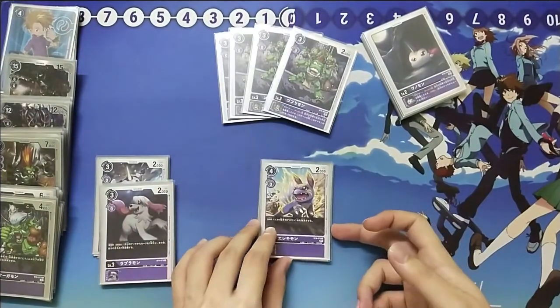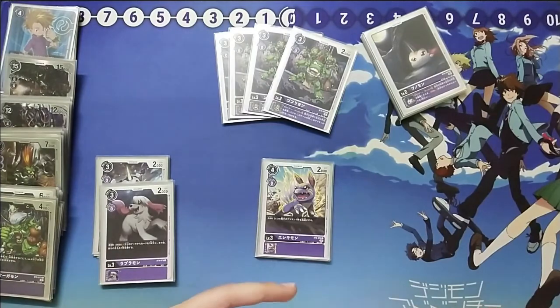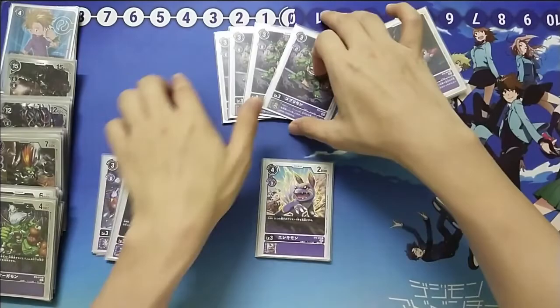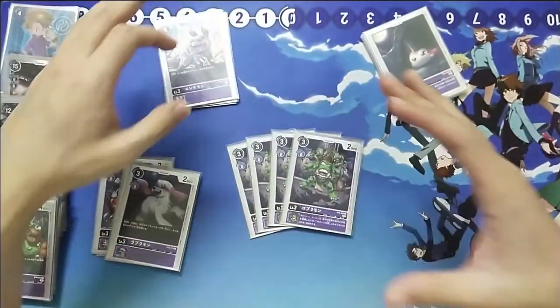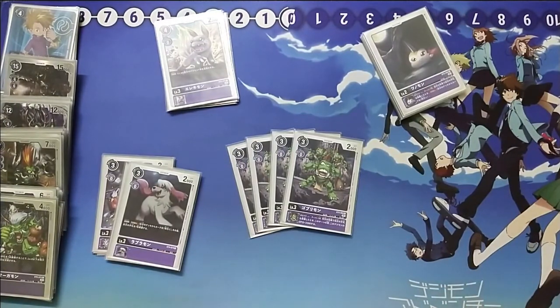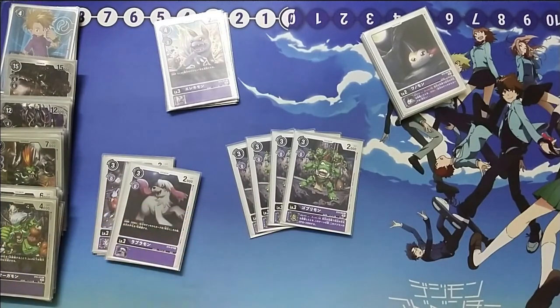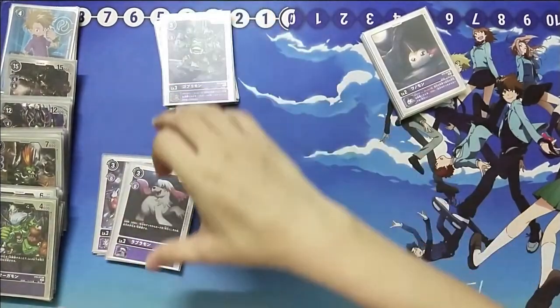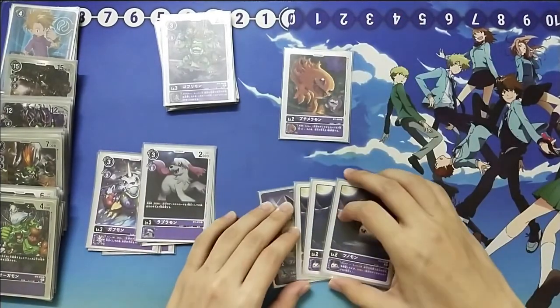Then we play one Elegmon just in case people can Gazzimon us — one Elegmon to destroy their Gazzimon. Last but not least, we play 4 Goburimon. He's the new kind of boss rookie card in BT-06 purple. As an ESS, when you discard a card, once per turn, he grants 2k additional power. As for babies, you can add whatever you want as the last card.